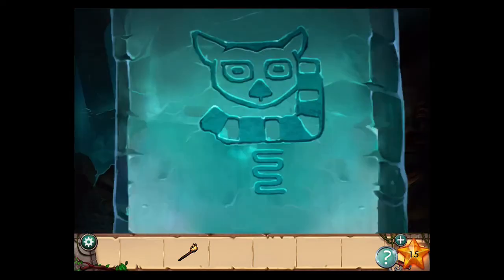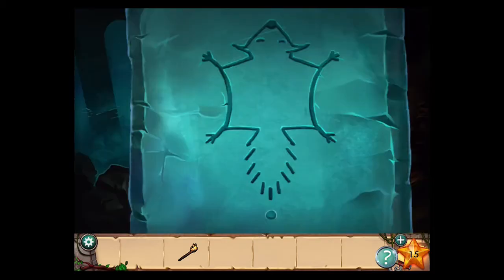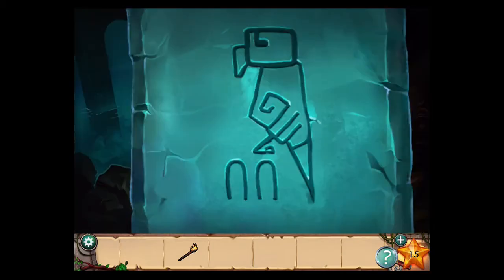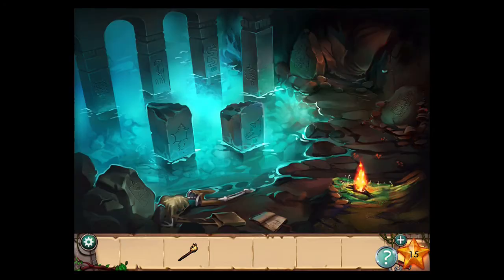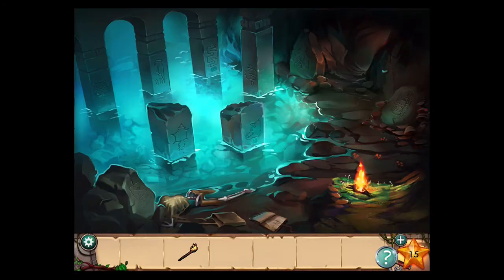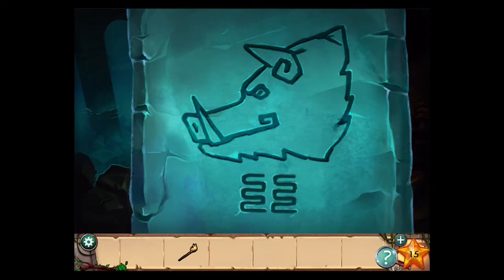Come over here and look at all these engravings. The lemur is a squiggly line, so the lemur is 3. The squirrel has a dot, that's 1. The bird has 2 arches, so that's 2 and 2 is 4. The snake has an arch and a squiggly line — remember, that's 5. The fish has an arch, that's 2. And the boar has 2 squiggly lines, that's 6.